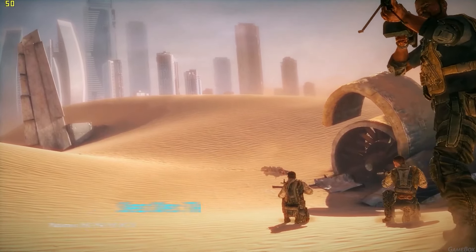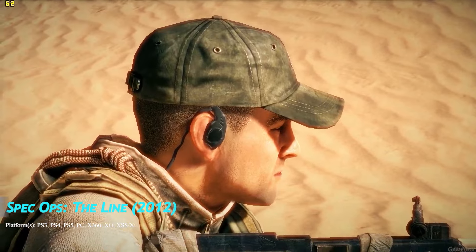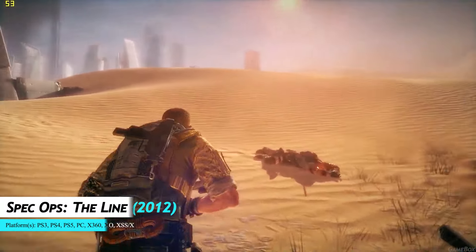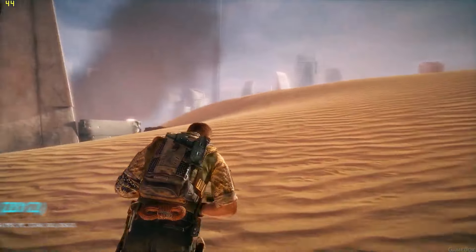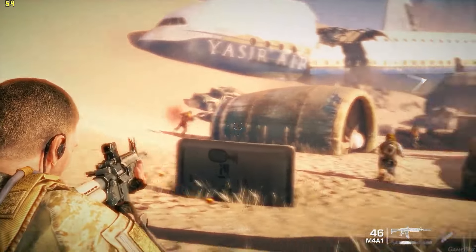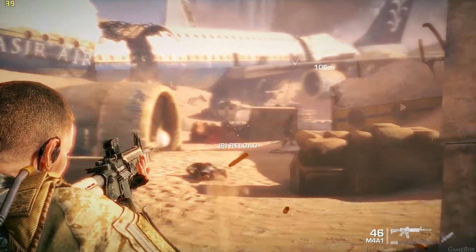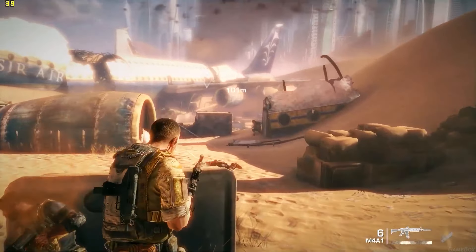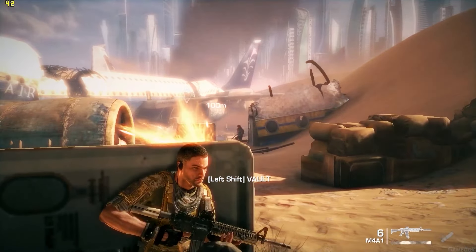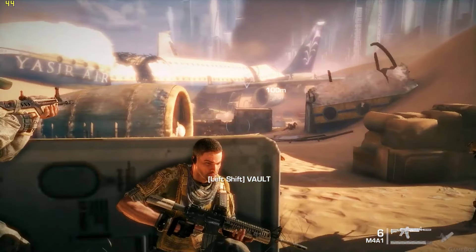This war game was developed by Yager Development and published by 2K Games. It is the 10th title as well as a reboot of the Spec Ops series. In the game, players can hide behind cover, vault over obstacles, and shoot enemies while utilizing a variety of gadgets. Spec Ops: The Line has players control Captain Martin Walker, who is sent into a post-catastrophe Dubai with an elite Delta Force team on a recon mission.